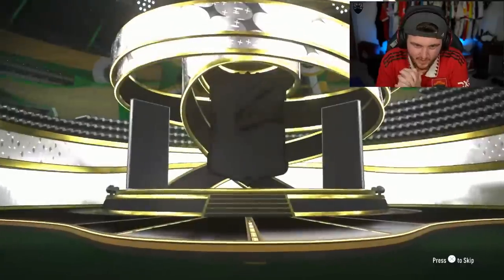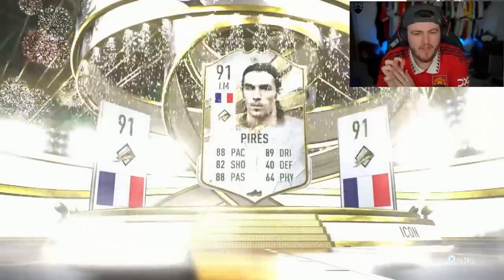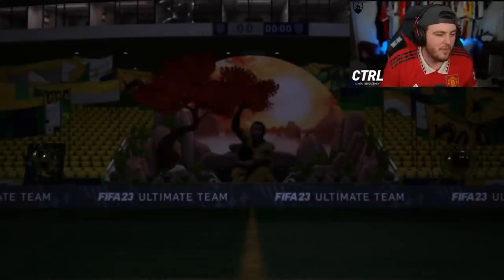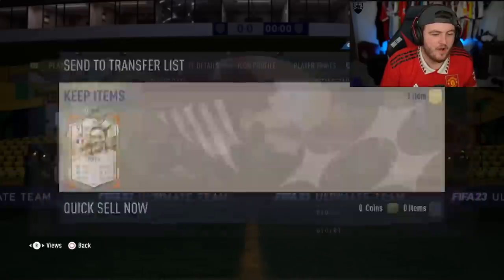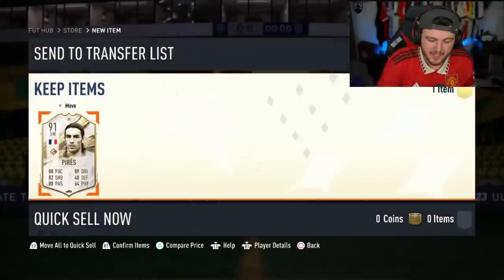Next one. Come on EA. Can we get a big Prime icon from a big nation? French left mid. No, not when the Team of the Year period is out. We're not happy about that. I feel like I keep getting Arsenal players as well. This can't be a coincidence. I feel like EA are deliberately giving me Arsenal players here just to rub it in. Like, yeah okay, we lost. Stop giving me Arsenal players, please.